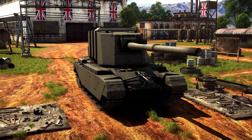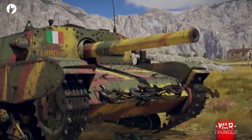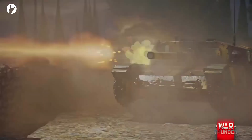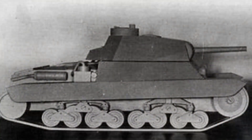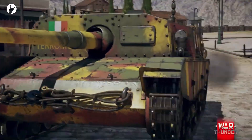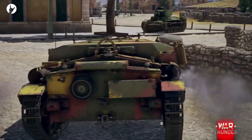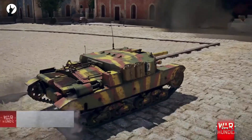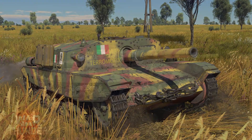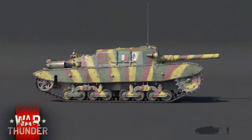The only real tank I could find that might extend domestic Italian representation above 4.0 is the mockup P-43, essentially designed as a successor to the P-40 we've had in the game for the past year. The P-43 never reached more than a wooden mockup stage, but Gaijin may have to add it just to fill holes. Other than that, the mid tiers will likely contain some German World War II tanks and some American post-war MBTs like the M26. There'll also likely be the M47, M48, and M60 patterns at their respective battle ratings.